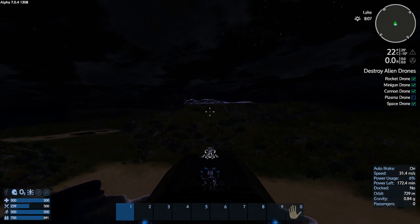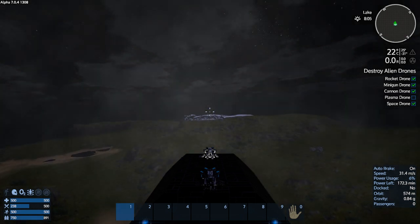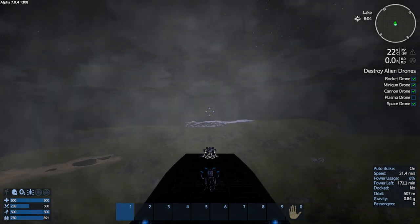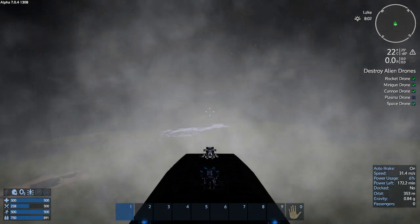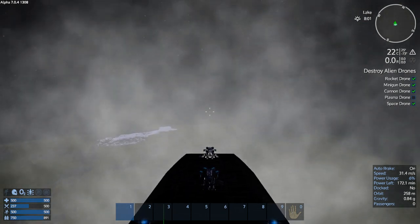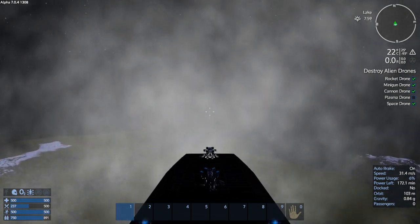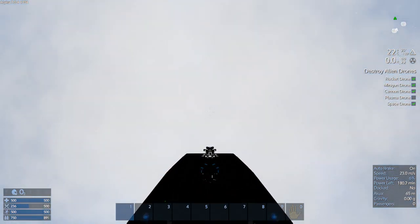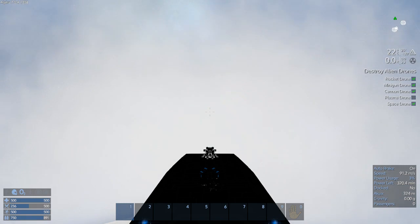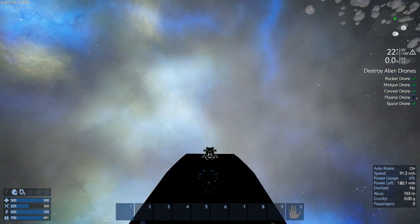Sorry for wasting your time, but we came and checked out Akua and traveled around in space a bit — not all is lost. We were in darkness the whole time, sorry about that. I'm on a mission — I need to find Pent. This is becoming much more difficult than it used to be.